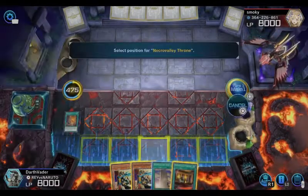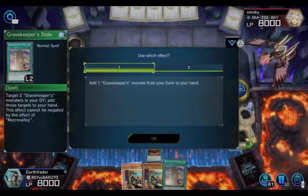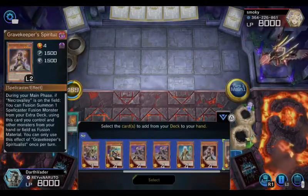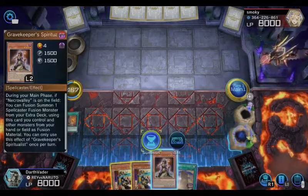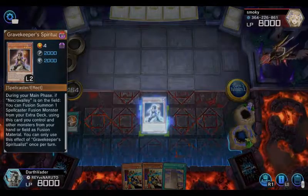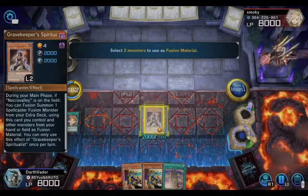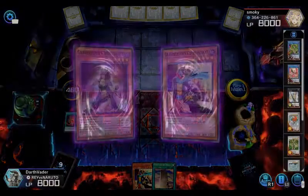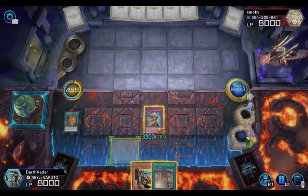This is a good hand. As you see, I'm just setting up the field — the fear they see once Necrovalley is up with your monsters out, they just quit left and right. They don't even trust in their own combos and just throw in the towel. Be patient — it's gonna happen, just trust in your combos. I'll activate this now on turn one, and in case I run into trouble I can use the spell card to bring the girl back and refuse summon if she gets taken out.